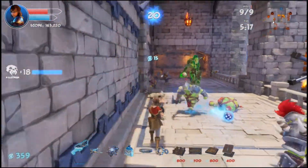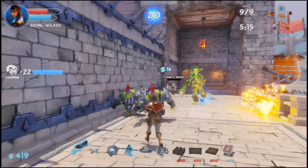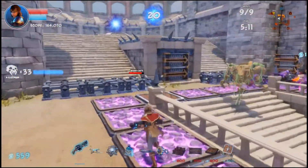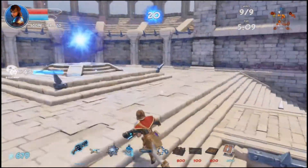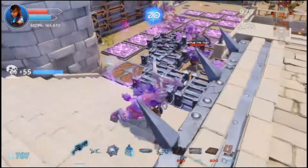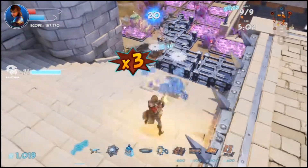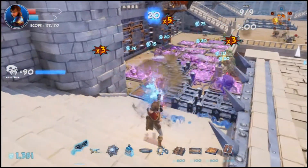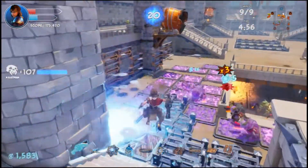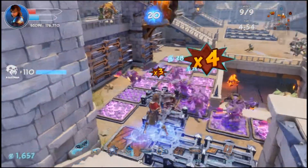Again, if you see dynamite archers, get them first before everything because they will destroy your barricades — as well as the runners that have explosive barrels on their back. Because if your barricades run out, then your run's pretty much over. So just keep those under control and you should be fine.